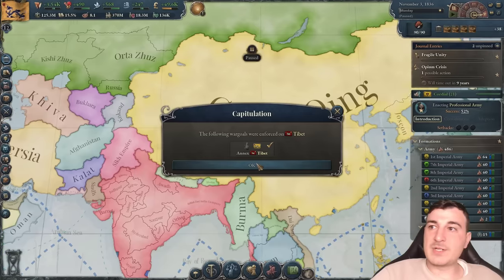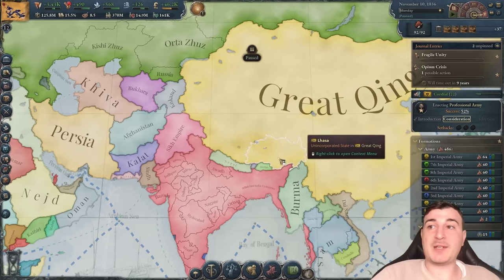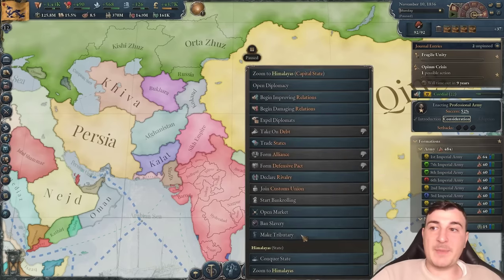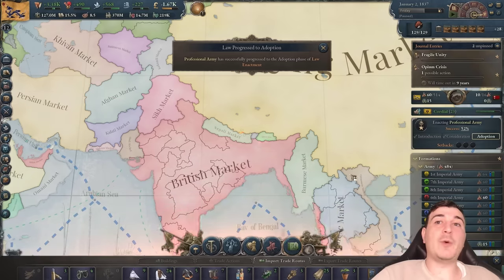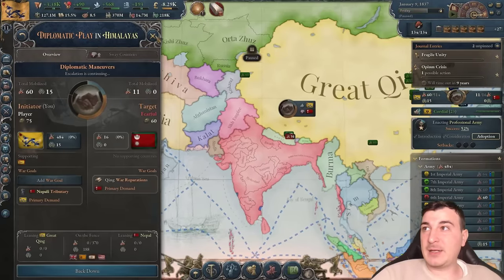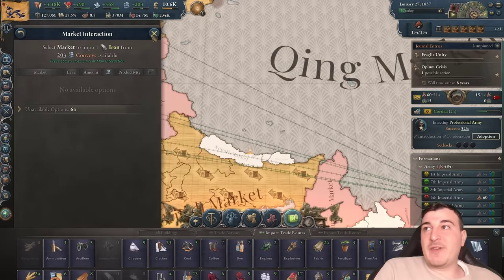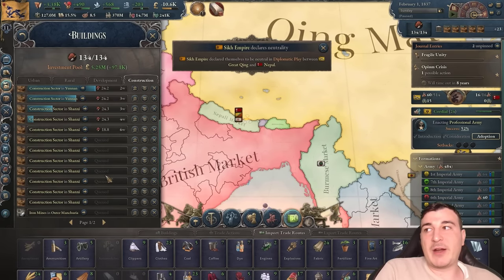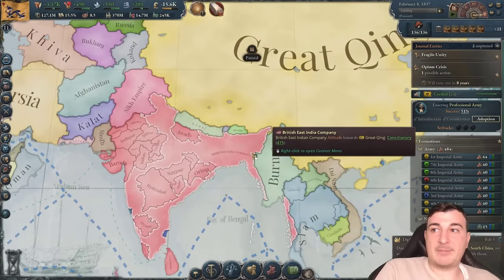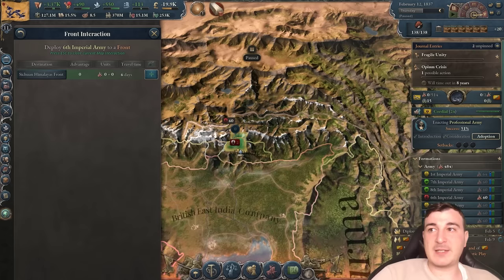We've annexed Tibet and incorporated it. Professional army went down to consideration right away since nobody is opposing it. We got two irregulars from the Tibetans — disbanding those. Let's make Nepal and Bhutan tributaries next. Britain isn't supporting Nepal in this diplomatic play, which is unfortunate. We're also massively in need of extra iron but we'll start building a lot of iron mines shortly. Nepal backed down — that does happen sometimes, same with Bhutan. That's why I attack Nepal first.